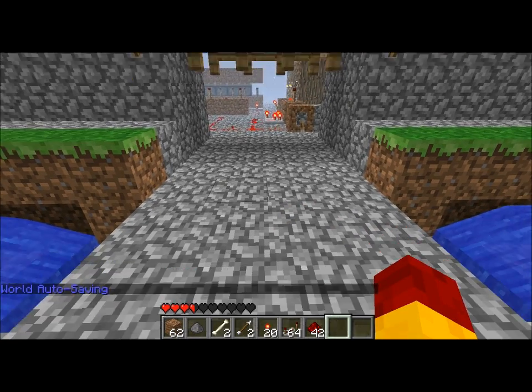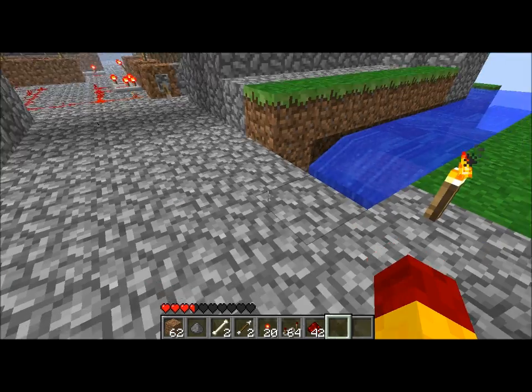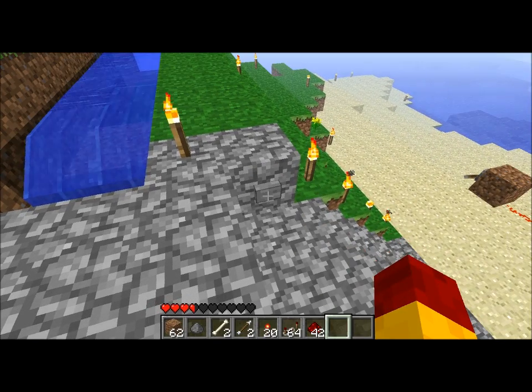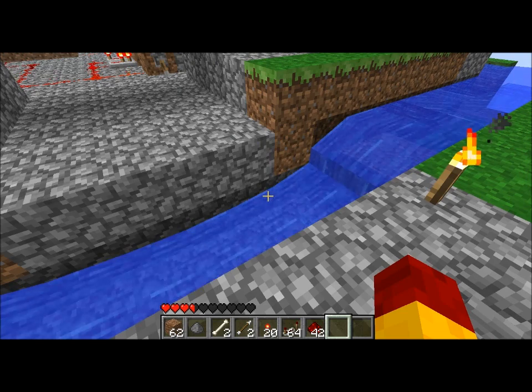This is my double piston drawbridge. As you can see when it's extended, it's fully flat with the rest of the ground — no exposed redstone. Push a button over here and it drops down two blocks.